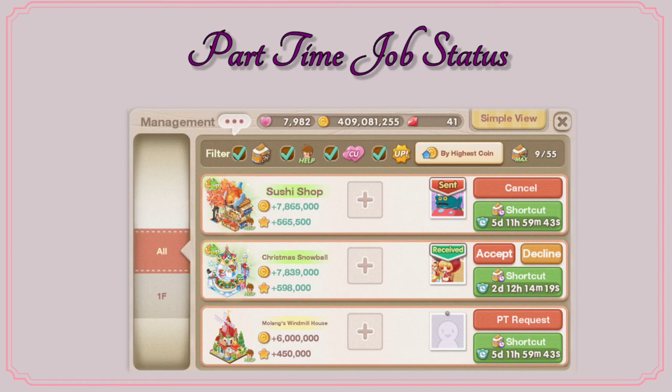If you have an income decor, one thing that you need to know is the status of the income decor in your restaurant. We have the 'sent' status, which will appear if you send an invite to a friend to apply to your income decor. It's up to them if they're gonna accept to work part time in your income decor or not. And you also have the power to cancel that opportunity. You see this cancel icon on top just beside the word 'sent' — once you click that, the application request you gave your neighbor will be canceled.